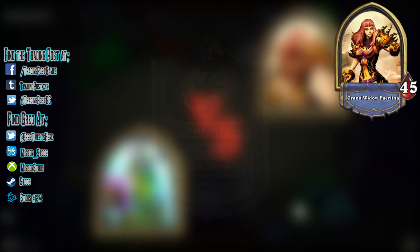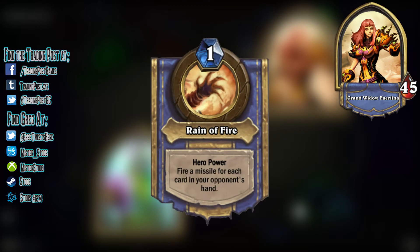Next, we'll take a look at the Grand Widow's hero power, Reign of Fire, which reads: Fire a missile for each card in your opponent's hand. In strictly functional wording, Reign of Fire costs 1 mana and deals 1 damage to a random enemy for each card in your hand. What that means for us facing Grand Widow Fairlina is that we are rewarded for having as small a hand as possible, and are punished for playing low health minions.